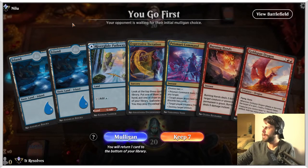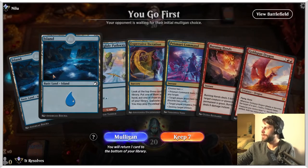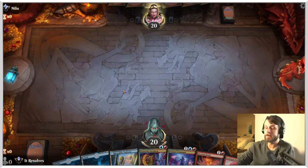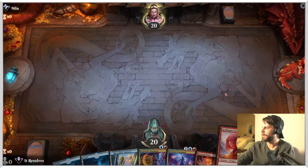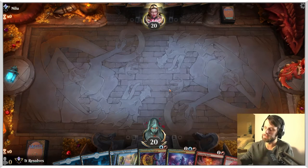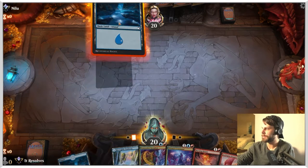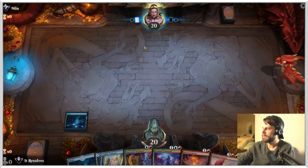Here we are for game number two. This is a keep — it's nothing too crazy, but it gives us some plays on turns two and three. Hopefully we can ramp into that Goldspan Dragon off Prismari Command with a treasure token, maybe get that out on turn four. If we can draw a land, we have Expressive Iteration to help. Feeling pretty good with this one — the Burning Hands is obviously helpful as well, depending on what we're up against.